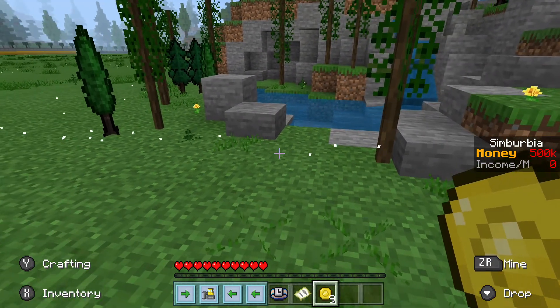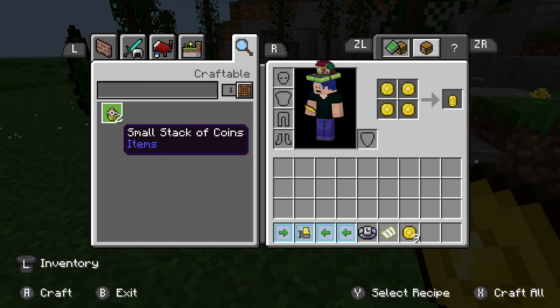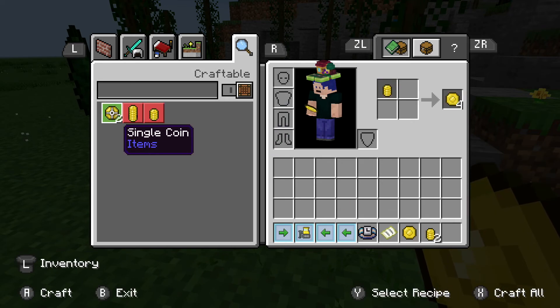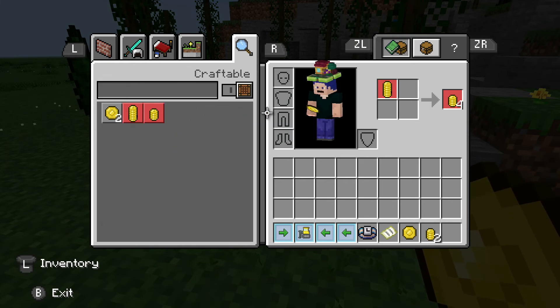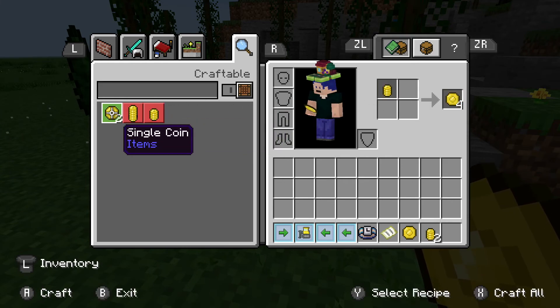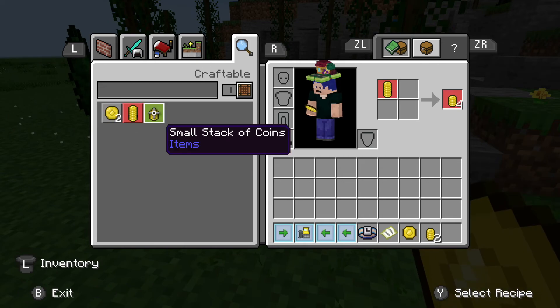I found nine coins. Something else I noticed is that when you go into the crafting menu, you can craft small stacks of coins from four coins — seems like a way to compact things. Medium stack — that's pretty cool. You can compress them and uncompress them.